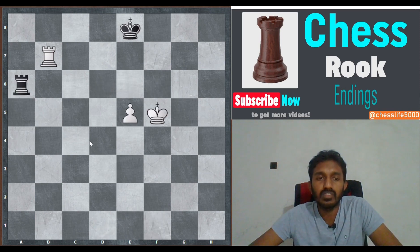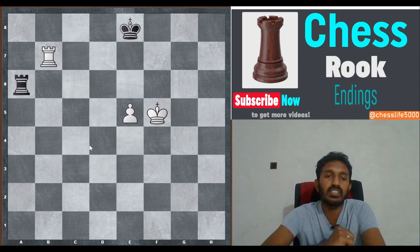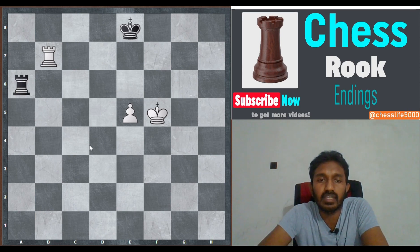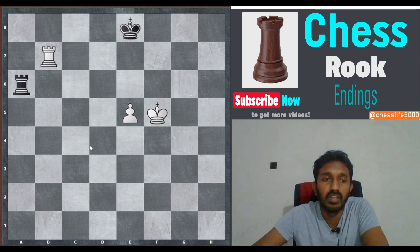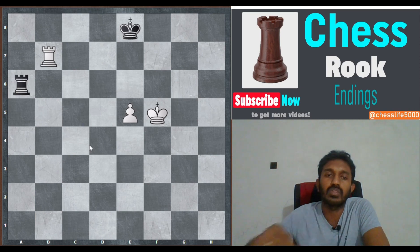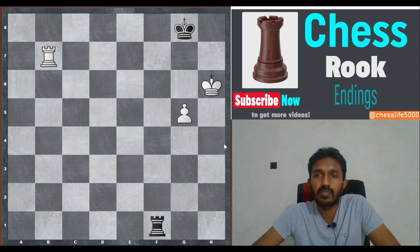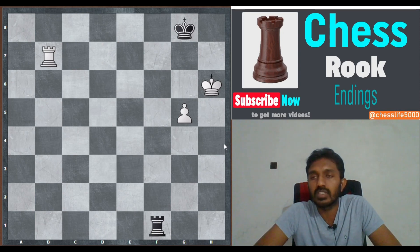The position is drawn since white has no meaningful way to escape the checks. Note that the pawn on the sixth rank has deprived the king of shelter. The foolproof defensive technique in drawing rook versus rook plus pawn: aim for the Philidor position by playing your rook to the third rank, keep it there until white plays the pawn to the sixth rank, then play the rook to the eighth rank and start checking from behind.